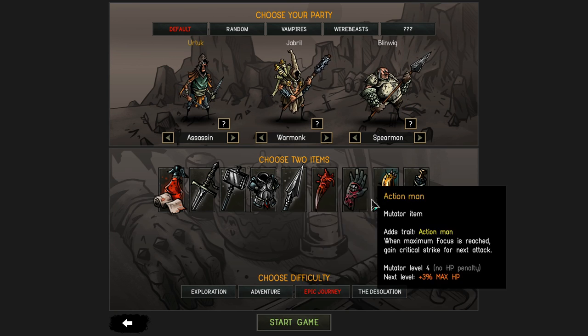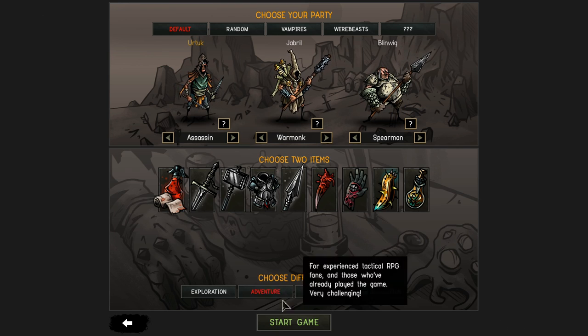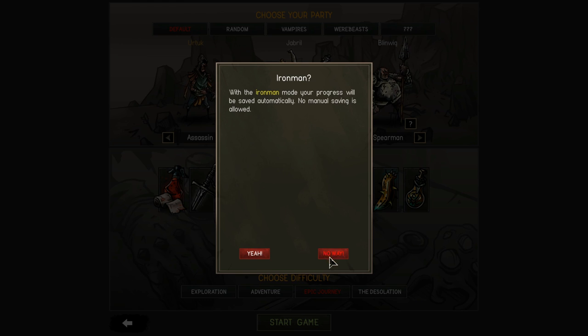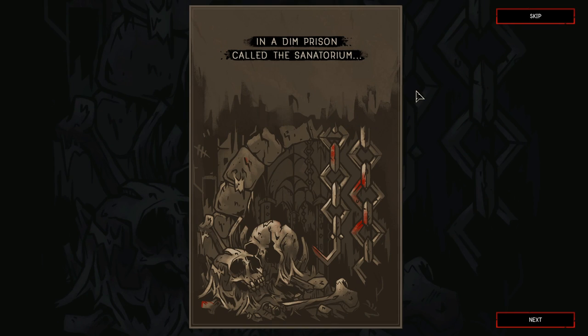I recommend choosing either two mutators, or as a very new player, perhaps Extra Medicine and one mutator. Extra Medicine is going to let your campaign recover from mistakes on the tactical side where you lose characters — they don't die, they just become injured when first wounded. I don't recommend starting on Iron Man. The game is actually very stable even in early access, but there is a fair amount of grindiness and punishing that you may want to be able to load from as a new player.